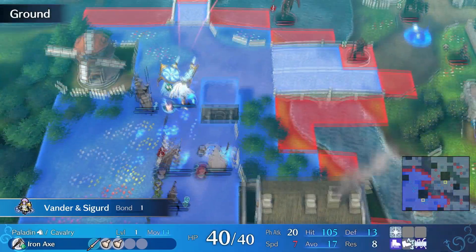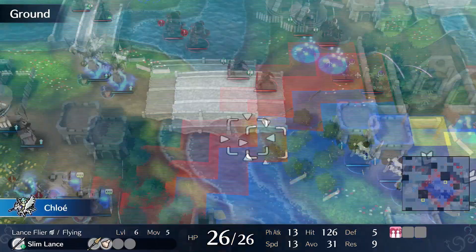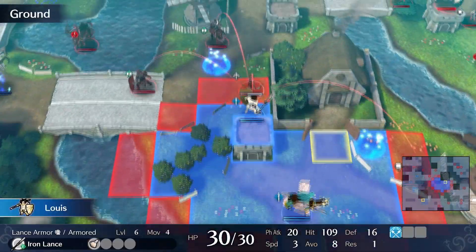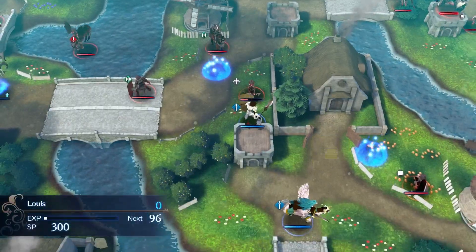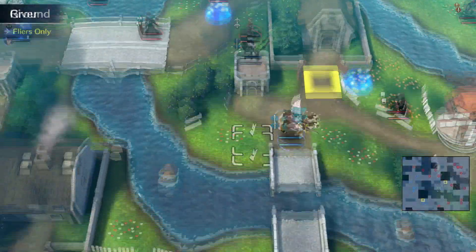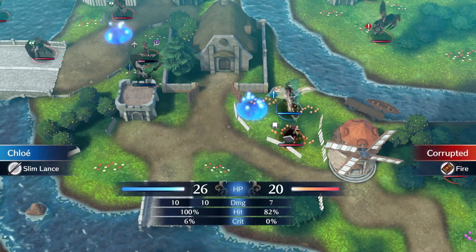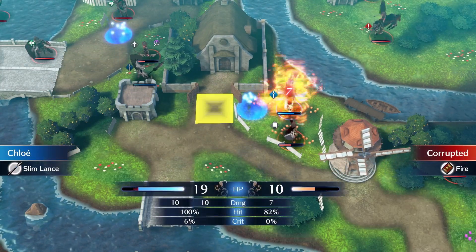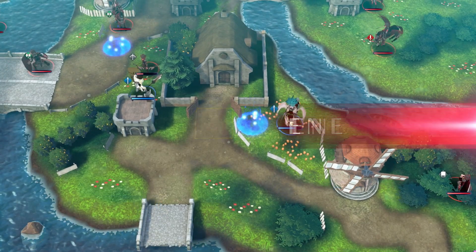It does absolutely nothing here. We put Alfred where he's going to be attacked by the Axe Cavalier and then we move Vander up so that he's ready for turn two. On the right hand side we have Chloe and Louis. Louis is going to attack the Archer while Chloe is going to attack this Fire Mage. She's able to one-round it without any issues, and I also put her in the range of the Sword Flyer.